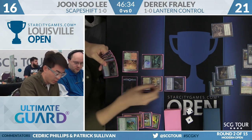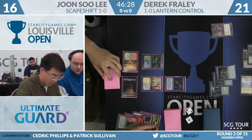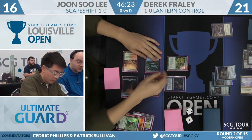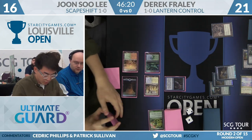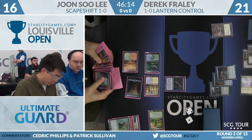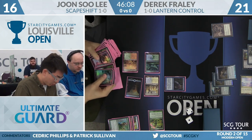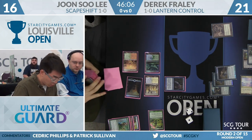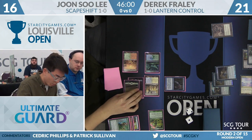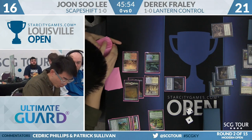It looks like Frehley's going to play a Snapcaster Mage. He might be going to Farseek — which he is. I kind of wish that Frehley was milling in response here, because given the lands that Suli has in play, you could imagine he's searching for a one-off land. You might tag it. If you're going to mill anyway, I would consider doing it now. There's a Basic Plains. Farseek — best card in this deck. Easy.